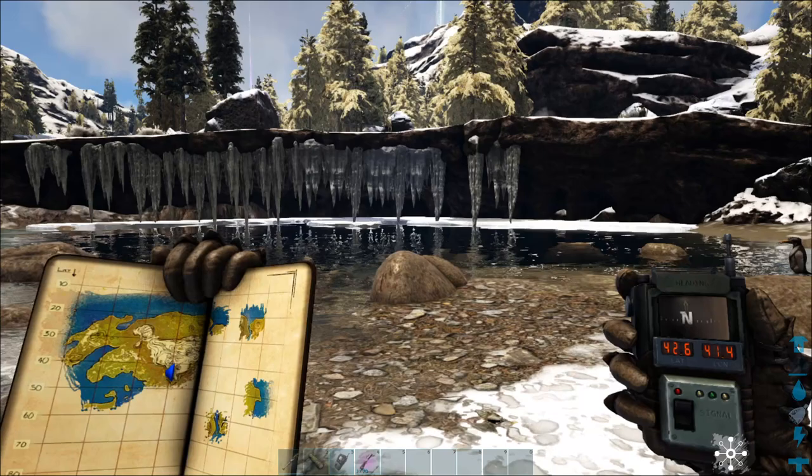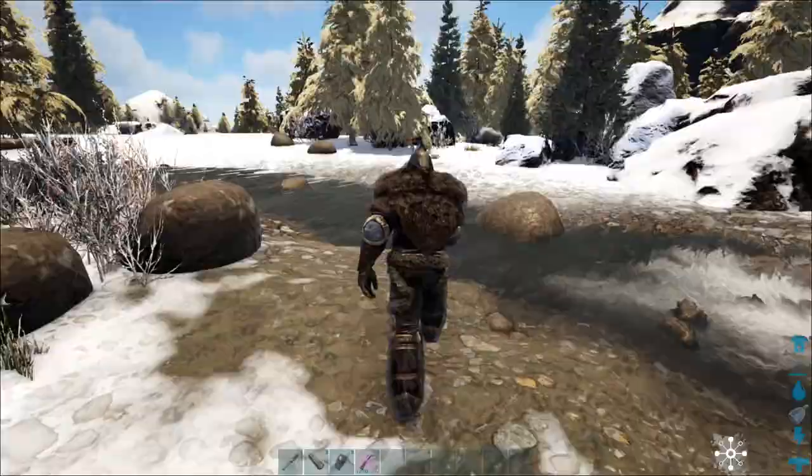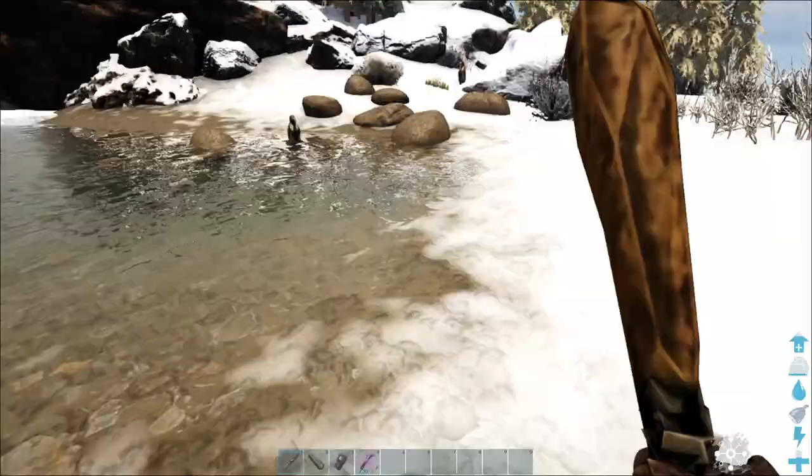At the ice lake you can find them around coordinates 42.6 and 41.4. As you can see, this location has a lot of penguins going as well, and you can get a lot of organic polymer here guys.